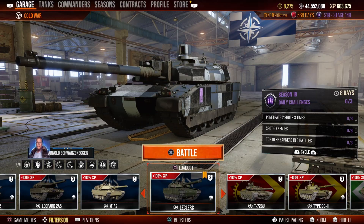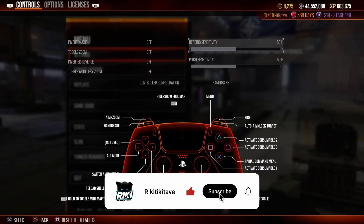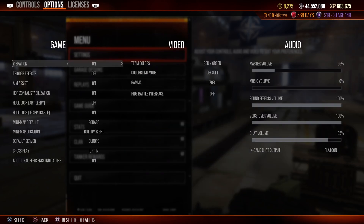First up we have the general game settings. Here you can change the controller sensitivity as well as the controller configuration — I play with handbrake configuration — all the way through to turning various features on and off, as well as changing the team colours, mini map location and sound controls.